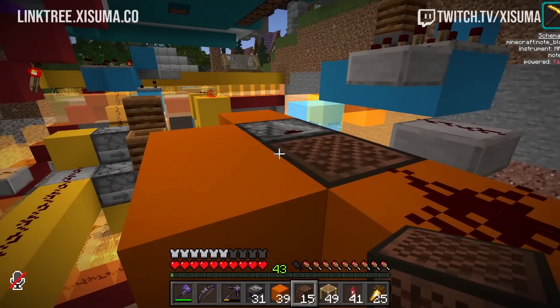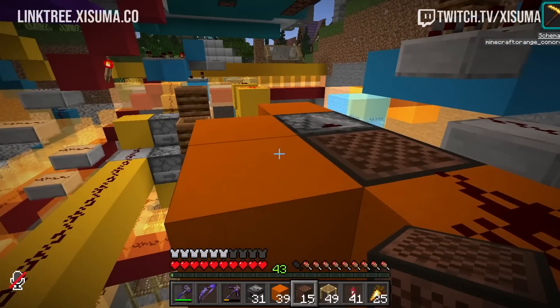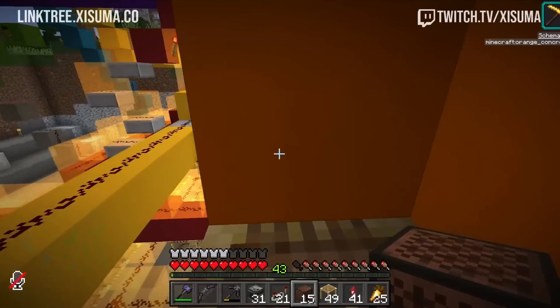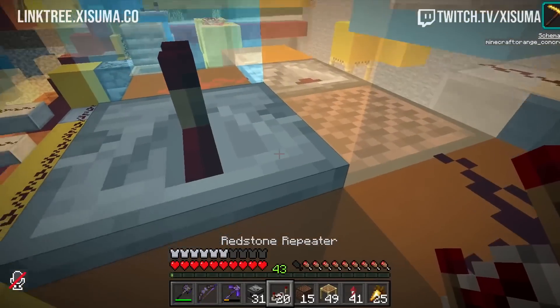I feel like the reusability of it — maybe one diamond each time — feels clunky to me. I feel like you should probably put the template into the smithing table and then pay a price for using it, like maybe one diamond each time you use it.